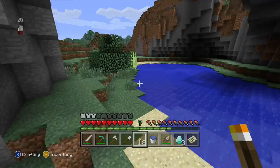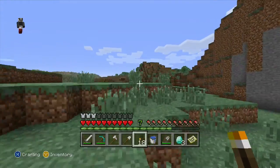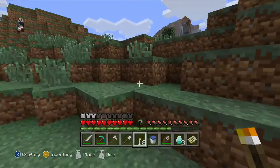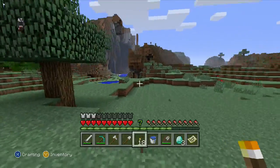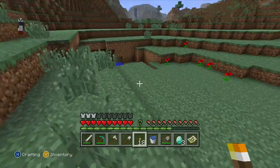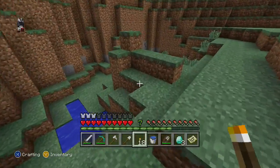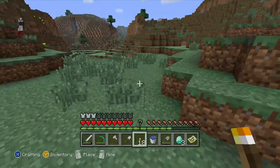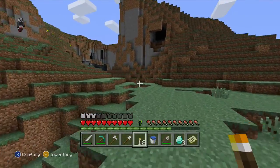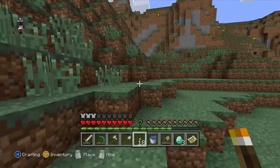Oh, there's more sugar cane! I really hope by the end of this episode we can find a lava pit — just a bit of lava, that's all I want. But apparently Minecraft does not want to give me it. Lots of water, more water — there's just no lava, no trusty old lava pits.